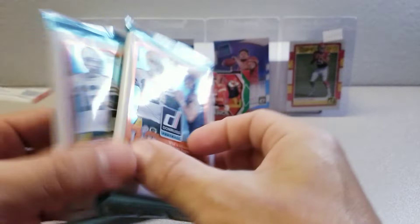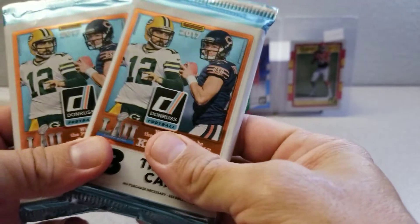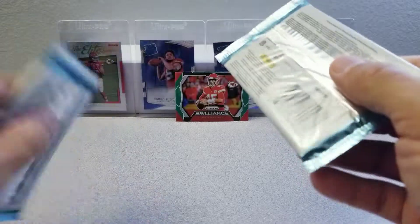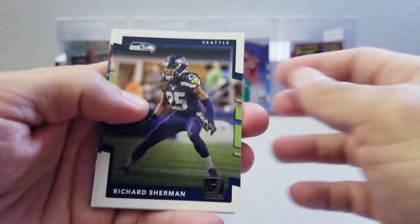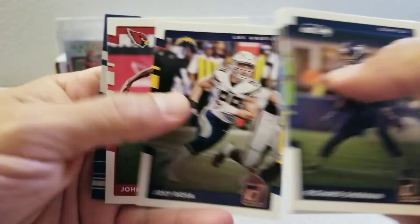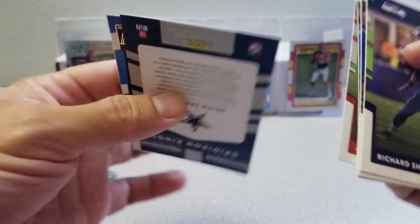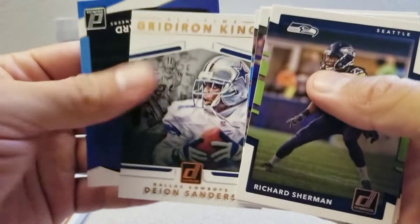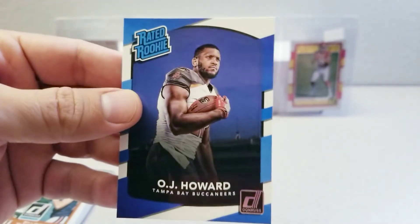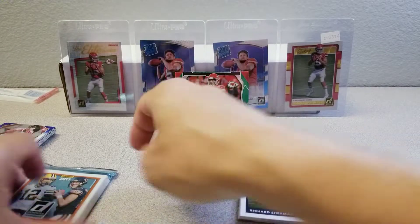Now 2017 Donruss. I got these two packs on eBay — I think for like three bucks each. This is a fat pack and this seems to be a regular one, so we're opening that fat pack last. Hopefully we'll get that Patrick Mahomes rookie card. Richard Sherman, Joe Flacco, Julius Peppers, Joey Bosa — Nick Bosa's brother — John Brown, and a Gridiron Kings of Deion Sanders. Nice. And a rated rookie of O.J. Howard. Let's see what O.J. Howard's going to do now with Gronk in Tampa Bay.